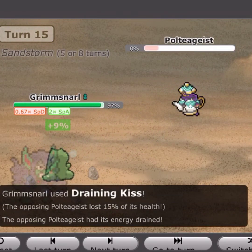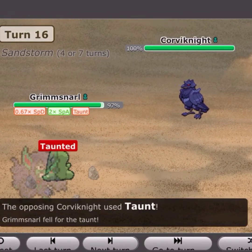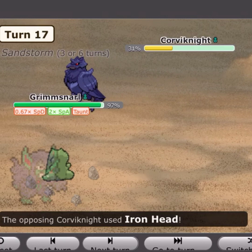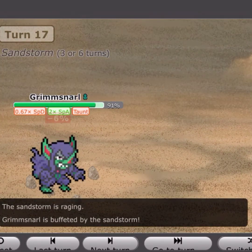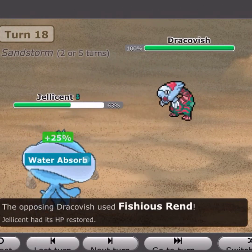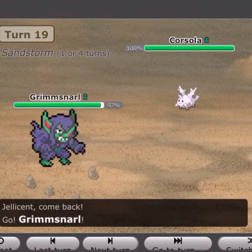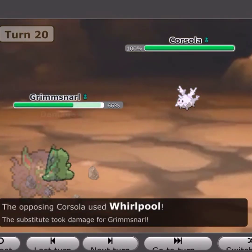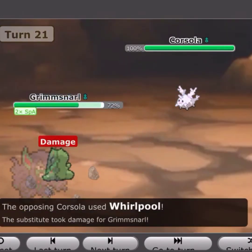He brings in Tyranitar to get up sand, then sacks his Poltergeist mon — two Pokémon down to Grimsnarl. He brings in Corviknight as I go for Dark Pulse; he goes for Taunt for some reason. I finish off Corviknight. He brings in Dracovish; I switch to Jellicent as he goes for Fishious Rend. I predict him going into Corsola to counter my Jellicent, so I bring in Grimsnarl. I go for Sub — turns out he has Whirlpool to trap me — giving me a chance to set up Nasty Plot and finish the game.